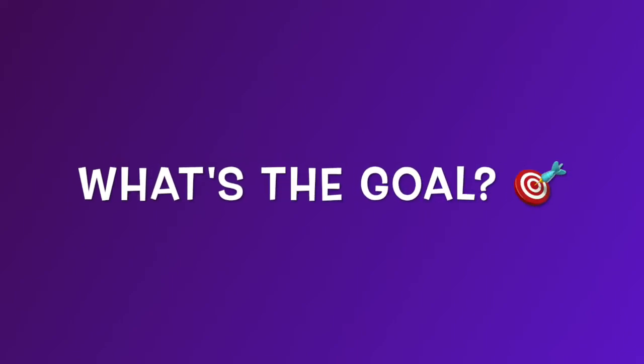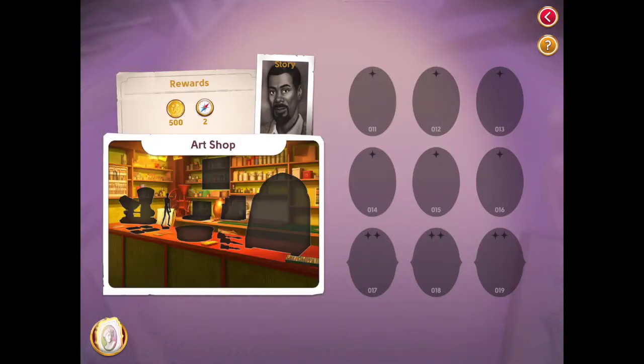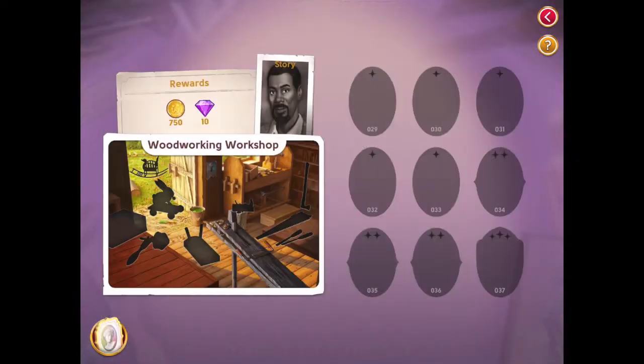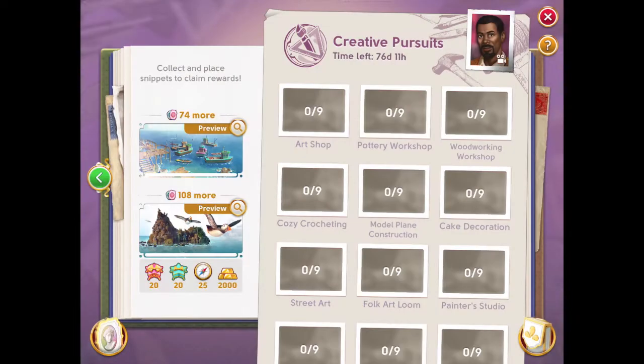What is the goal of memoirs? When Wooga is running a memoir event, they are asking us to find 108 snippets to complete 12 pictures in an album. When we can complete all the pictures and the whole album, we can get rewards. To find out what rewards we get, please check out my other video — the title is 'What Do We Win?' and it's part of the memoir series.